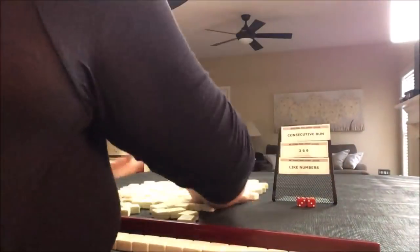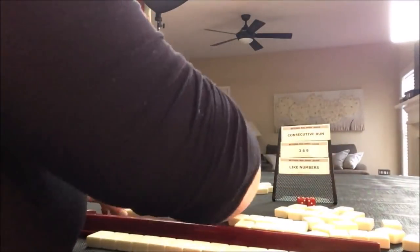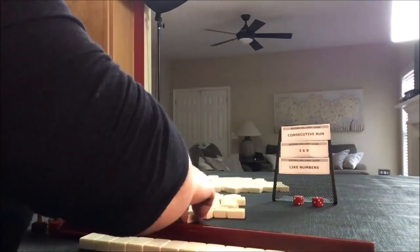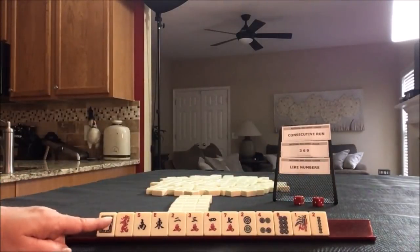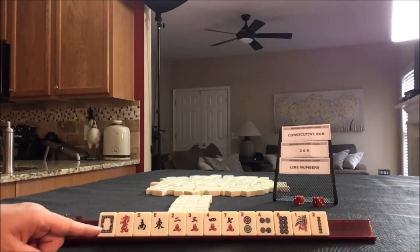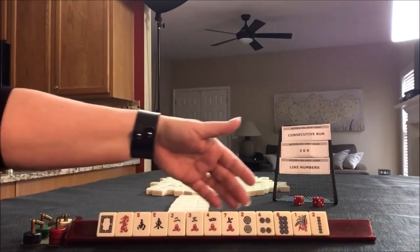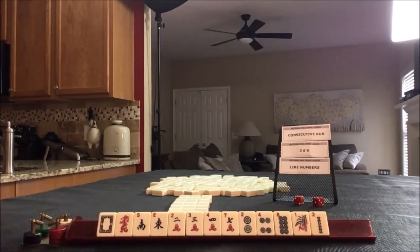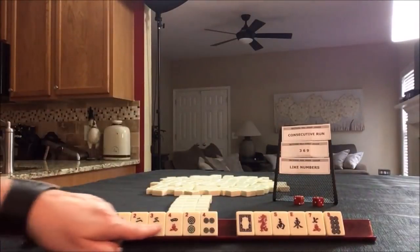I'm going to get 13 tiles and then create a mock Charleston with no jokers. This will be interesting because we have no multiples. Let's see what we can use the most of here. We do have a lot of 2-3-4, or potentially 2-4-6-8, but we have a gap — no 6. So I think 1-2-3-4 consecutive run. Look at all the 1-2-3-4 we have.